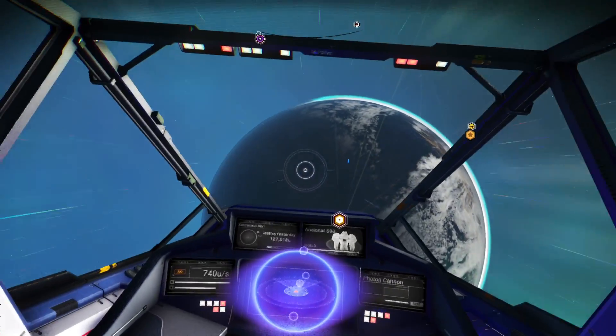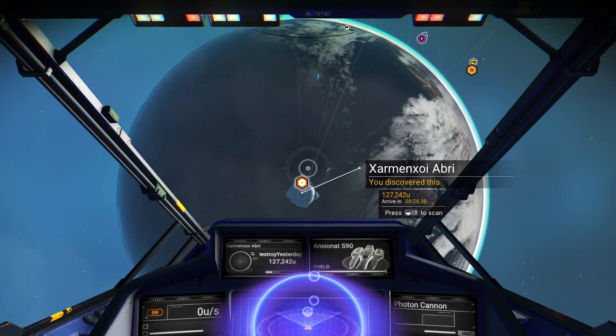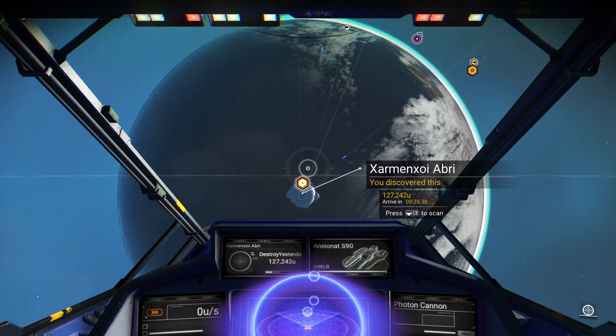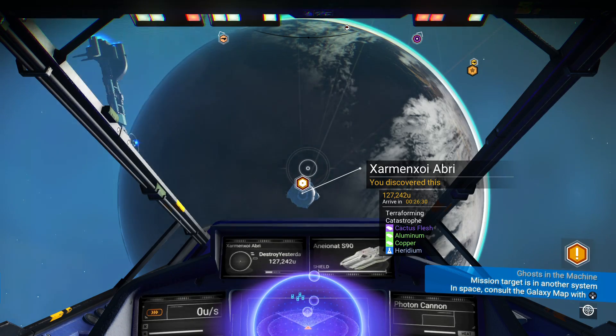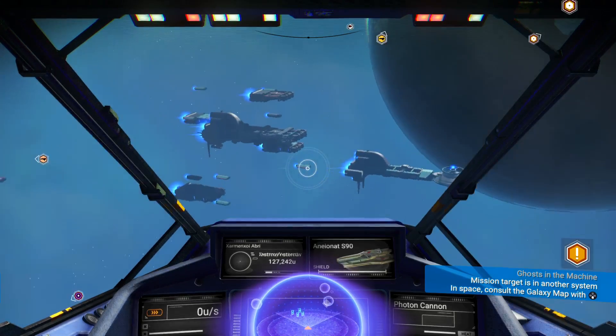When you get to a new system and warp to it, you will not know what is on a planet until you scan it with L3 — that's a new feature. You also won't know the name of a planet until you scan it. The ship scanner reloads itself a lot quicker than the multi-tool scanner, so it's much easier to use.